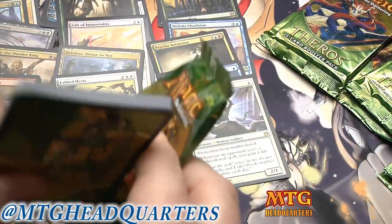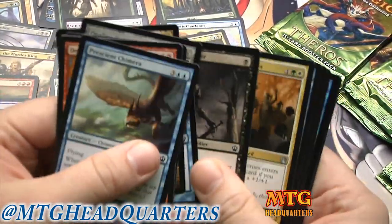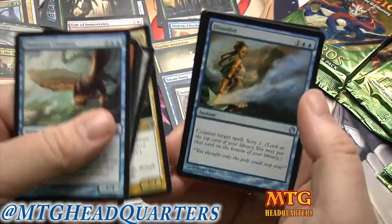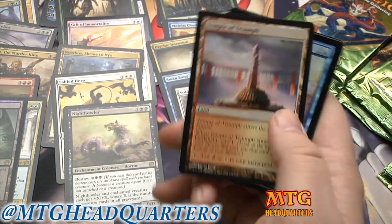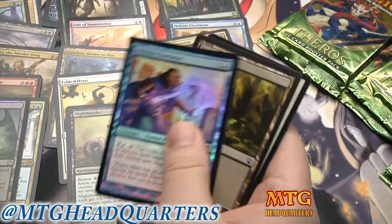I'll try to get that done — may already be up by the time you're watching this. I'll trade up to some shock lands and stuff that I need. Dissolve. Dawn's... on slot? Very good for heroic decks, and a Temple of Triumph. I was wondering where all our scry lands were — oh, and a third foil rare too, though the foil rares are not great.